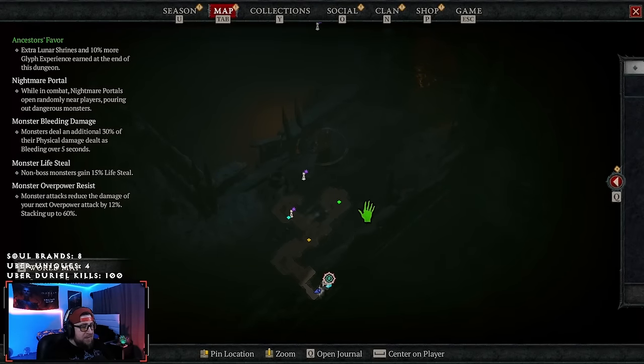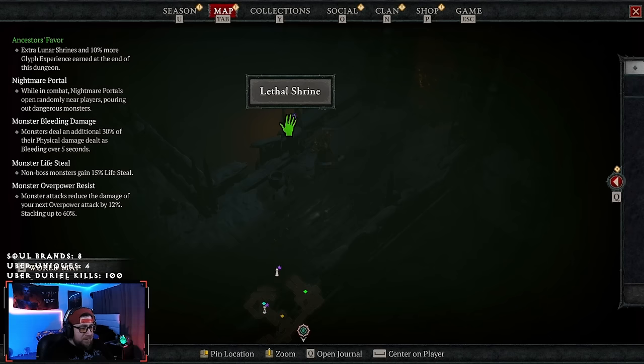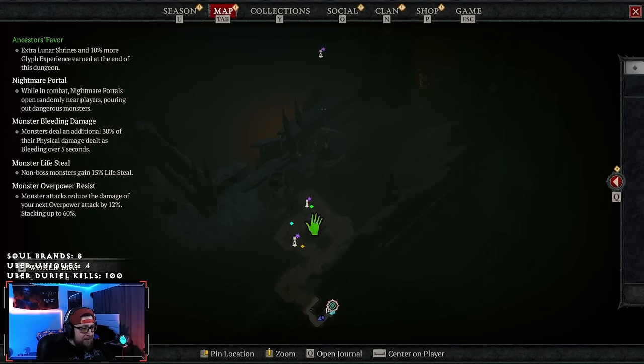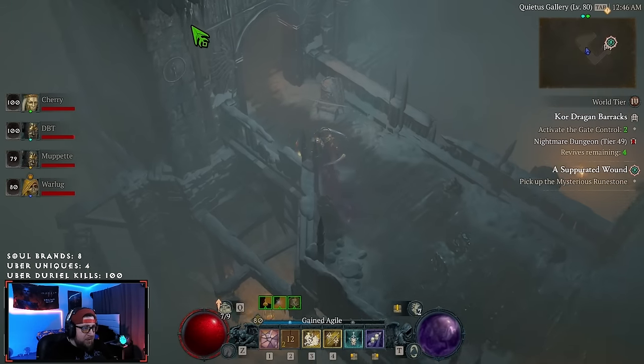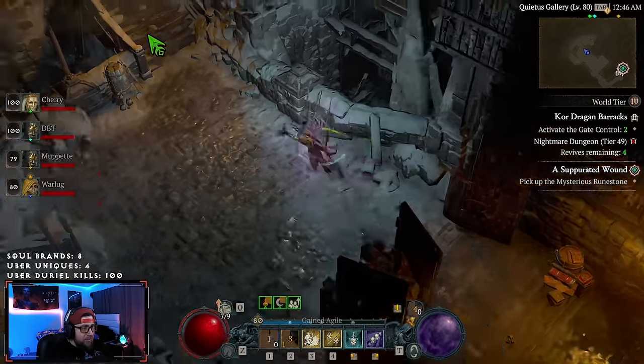When you pull up the map it shows you exactly where the shrines are, so you can plan how you're going to navigate through the dungeon. This one shows a lethal shrine, a conditioning shrine, and a blast wave shrine — you can really plan your route around them, which is cool.